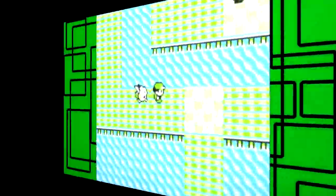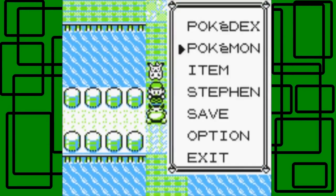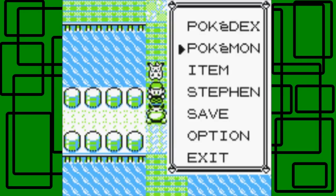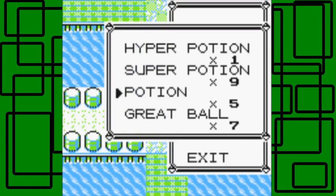Okay, so that's a dead end right there — here's the Snorlax. I'll switch to Storm because Storm has Thunderbolt and also Thunderwave. My strategy is just to paralyze it, so let's use the Poké Ball.